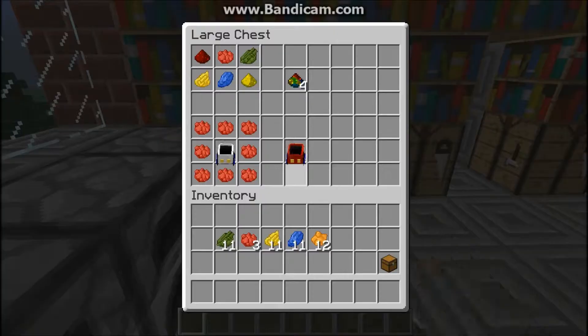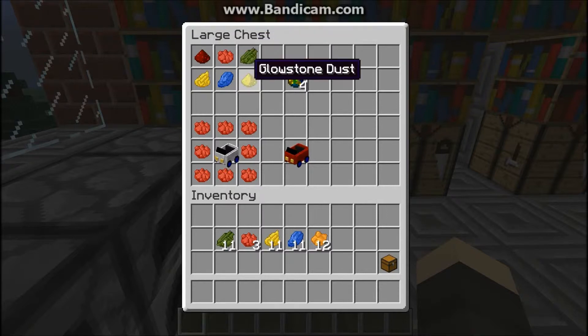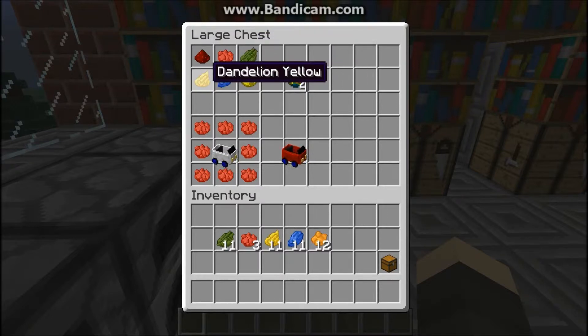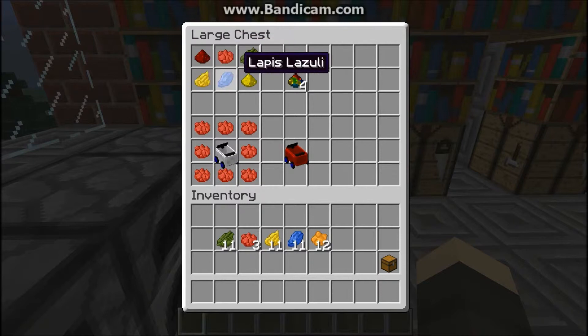Now you can make rainbow cars and design your cars. To make a rainbow car, you're gonna need rainbow dust. To make rainbow dust, you need redstone, rose red dye, cactus green dye, glowstone dust, lapis lazuli, and dandelion yellow dye. It can be in any pattern — I just put it like this — and it will make four rainbow dust.